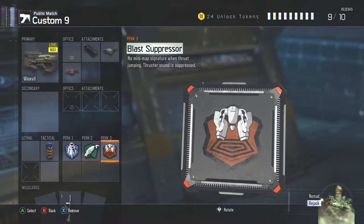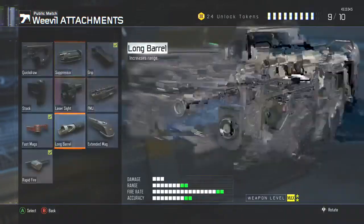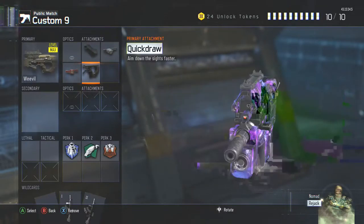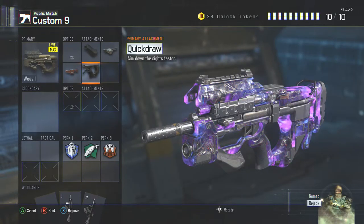For this class I would definitely take off the EMP grenade and throw on Fast Mags. I have Fast Mags on along with Quick Draw — my bad. Quick Draw is not really mandatory, you don't really need it, but I personally like Quick Draw because you aim faster.